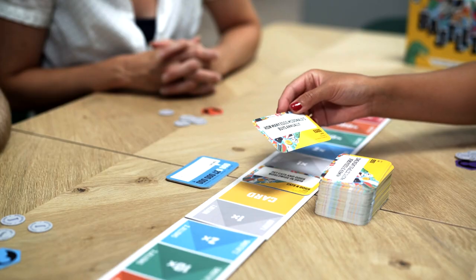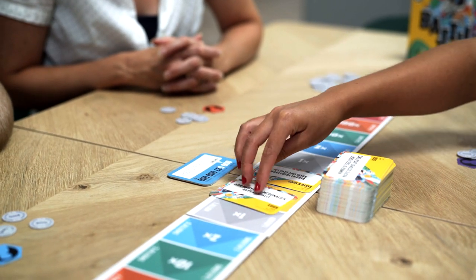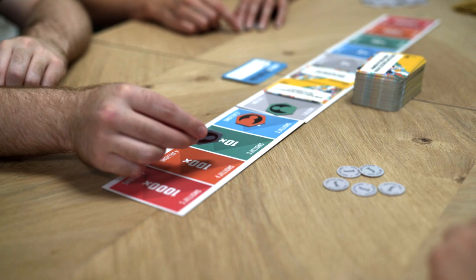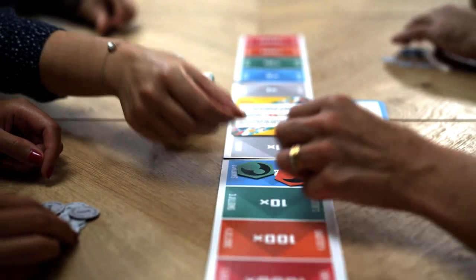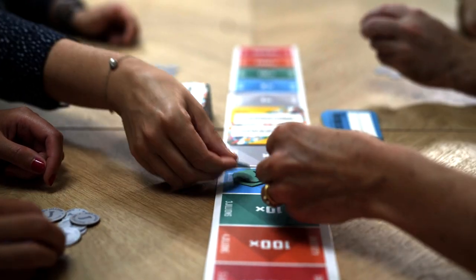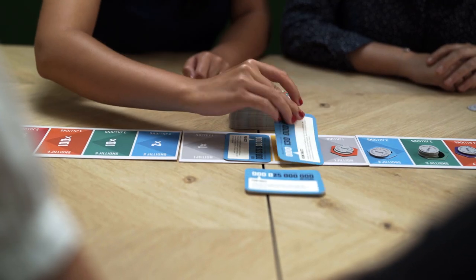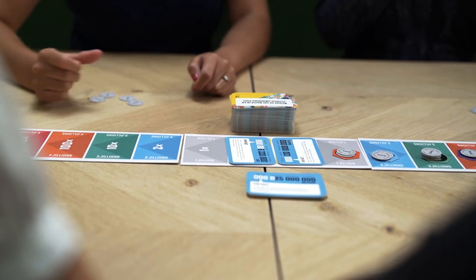To start, place two cards in the centre of the board and read them aloud. All players must then place their betting tokens on the board to show which fact has the bigger number and by how many times greater that number is. Once the bets are confirmed, flip over the facts and compare the answers.